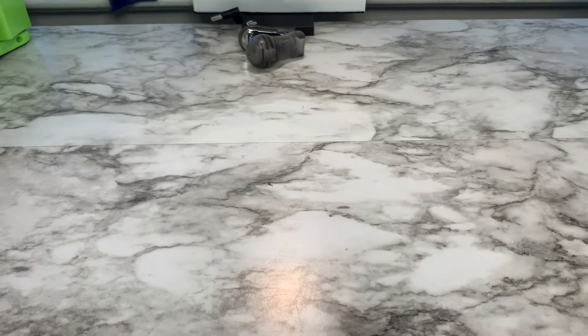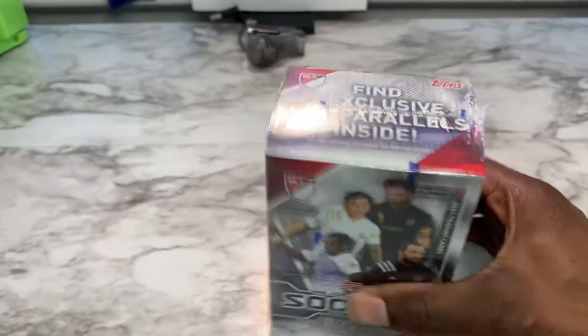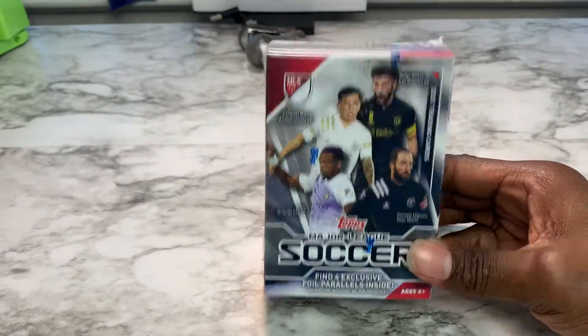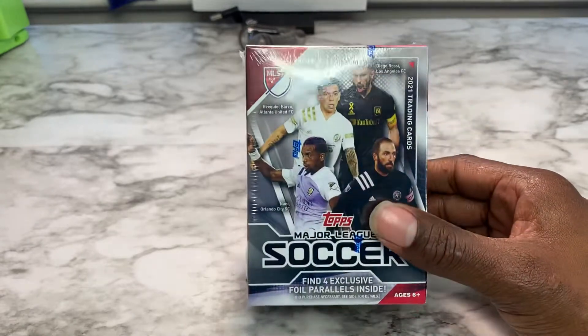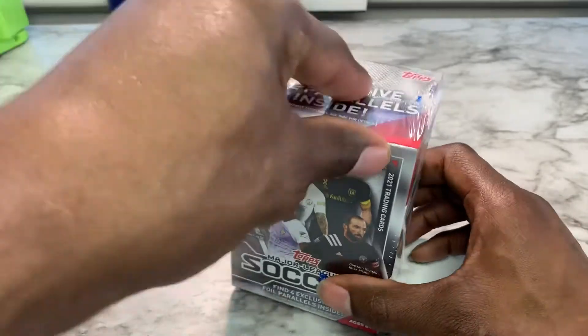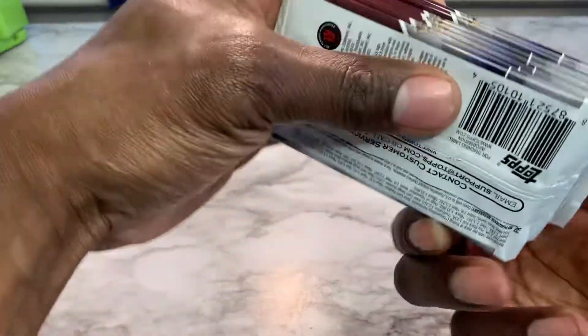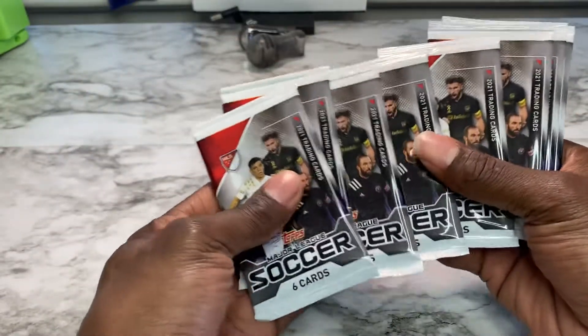What's up, this is the King of Cards bringing you another video and today we're doing something completely different — not what I'm used to opening. We're going to be opening up a Major League Soccer Blaster Box. I know absolutely nothing about these cards. So this is where I'm really going to need some help. This is the epitome of: if you see something worth something, say something.